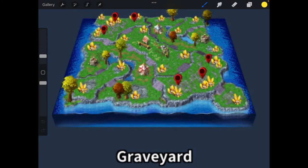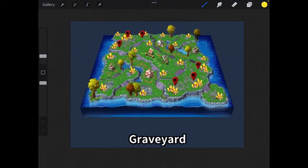Rule number two: stay in your lane — and I mean that physically and metaphorically. For a good example of this, take the map Graveyard, which is a 3v3 map. When I play this map it tends to get so weird and disorganized, so I wanted to break down a couple of things.